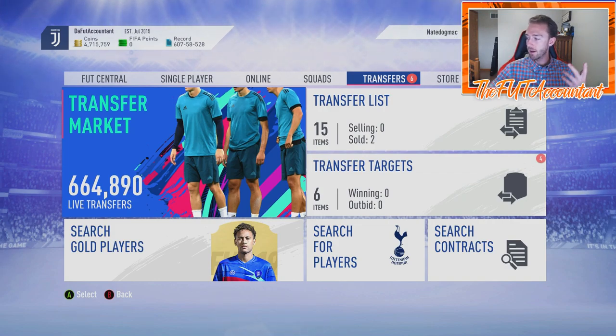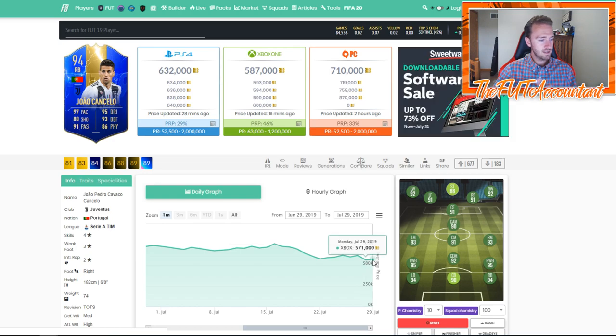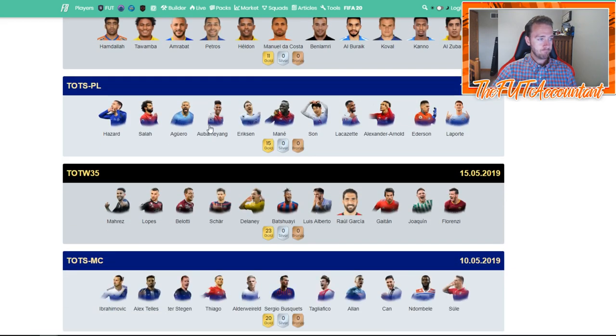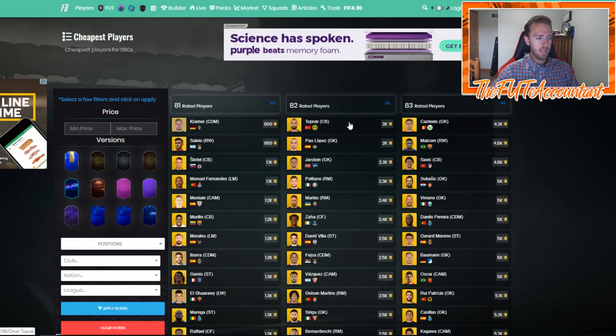This is basically a market talk video. A lot of you wanted to ask when is the buy time for some of these TOTS cards — not yet. This SBC is out and it hasn't caused a ton of panic on the market, just bits and pieces here and there. Cancello is at 587, down a little. But if you're feeling like doing a FUT Draft, go do it — if you win and get a 50k pack, you're basically guaranteed an 82 or 83-rated player.